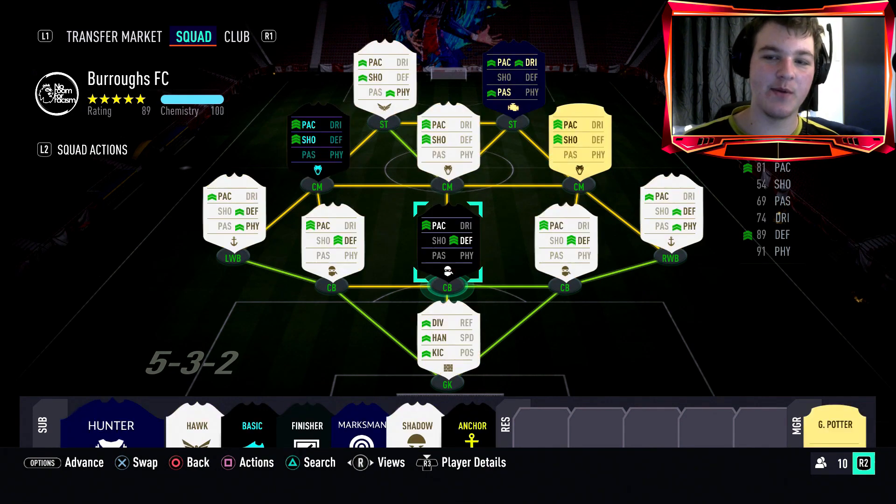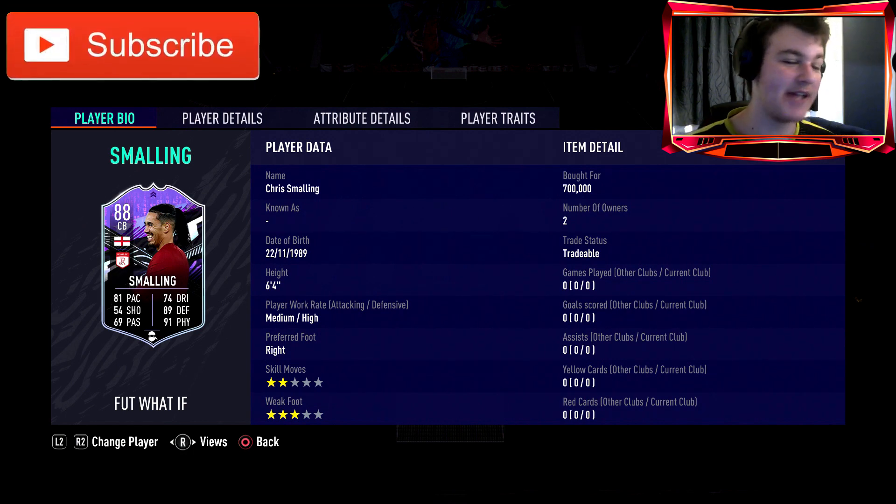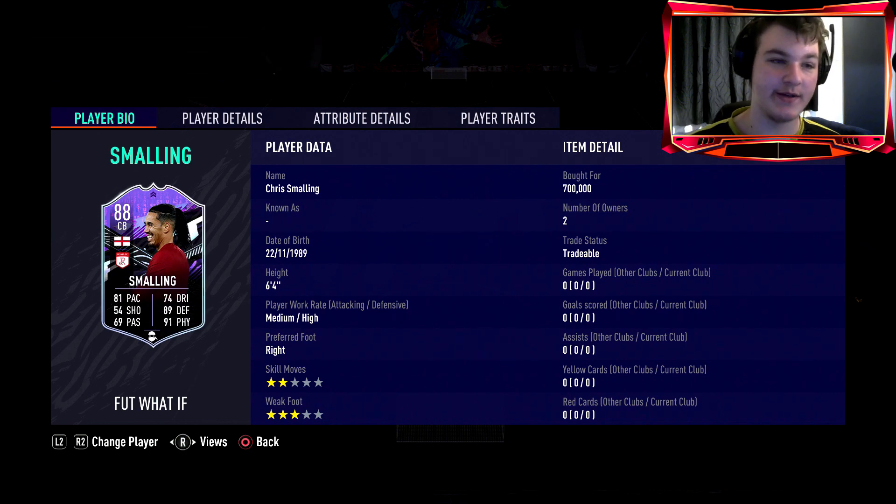Welcome back to another player review. Today we're looking at the new What If Chris Smalling. I haven't checked exactly how these cards work, but I'm pretty sure if their team scores a certain amount of goals in a certain number of games they get an upgrade. I bought him for 700,000 coins and I'm probably going to lose a solid amount on tax, but I'm very excited to try him in game because he looks like an absolute beast.